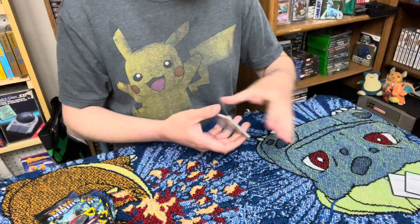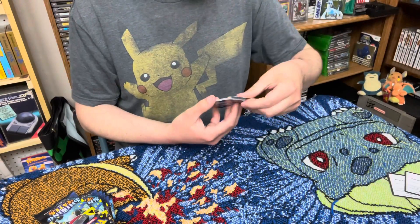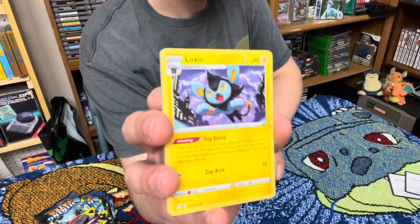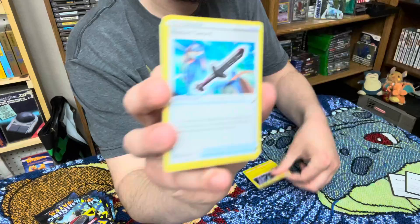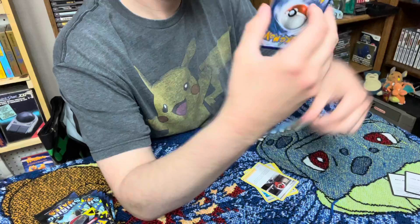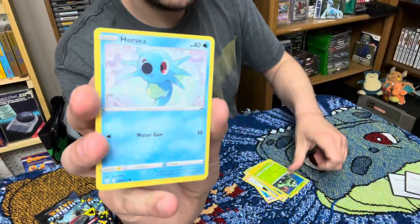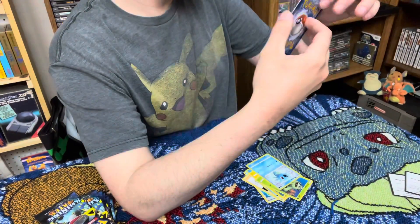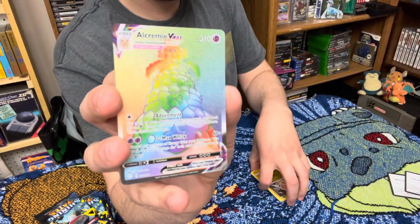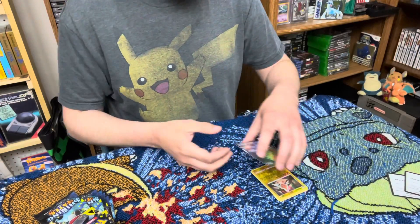There we go — and blue. Nope. Okay yeah — Luxio, Rusted Sword, Ball Guy, Chewtle, Morpeko, another one, Cacnea, Horsea, Cufant — the little elephant — reverse holofoil Rotom, and an Alcremie VMAX Rainbow. All right, we got a hit there — nice rainbow card.